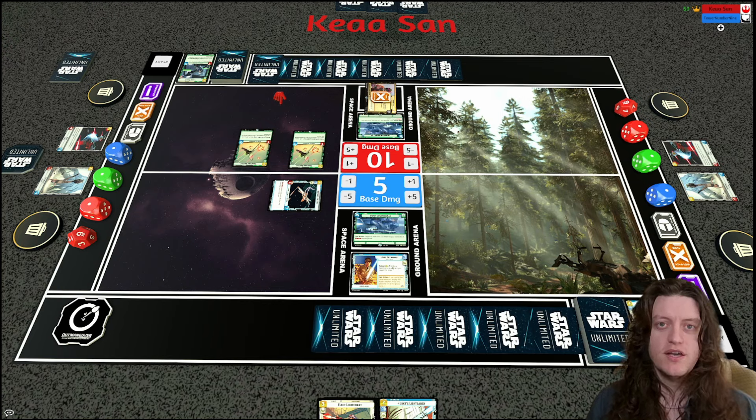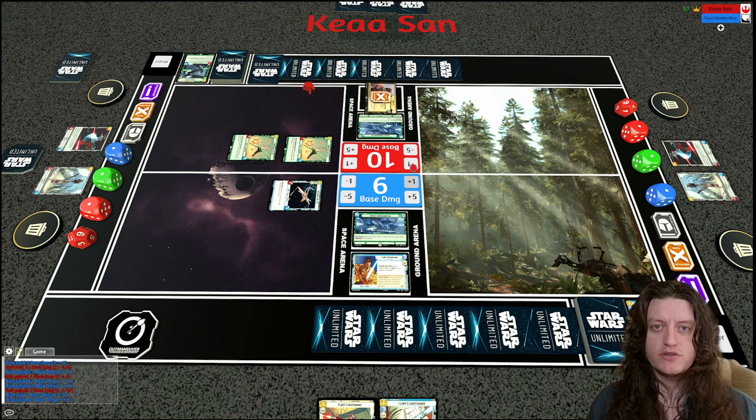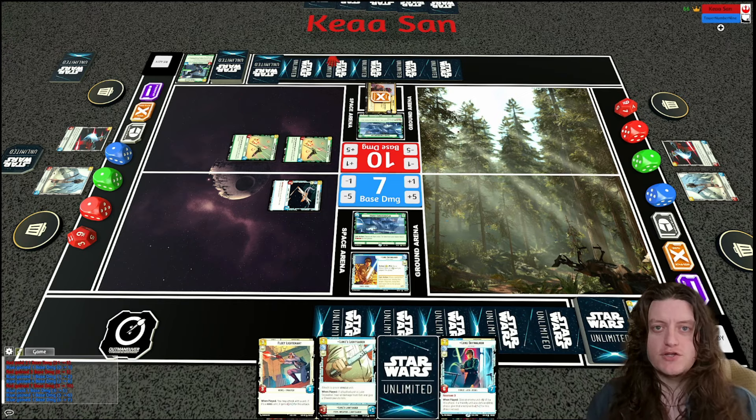I play a basic Restored ARC-170. My opponent now has to choose between taking initiative or dealing damage with the shuttles — they choose damage. I take the initiative instead, and my base takes two damage from the Frontline Shuttle attacks.